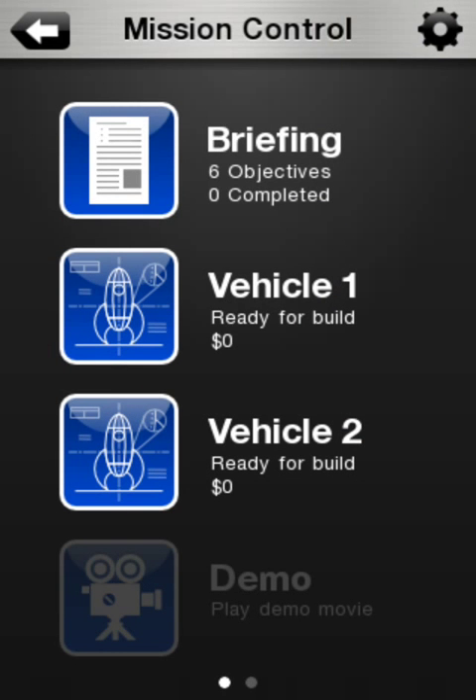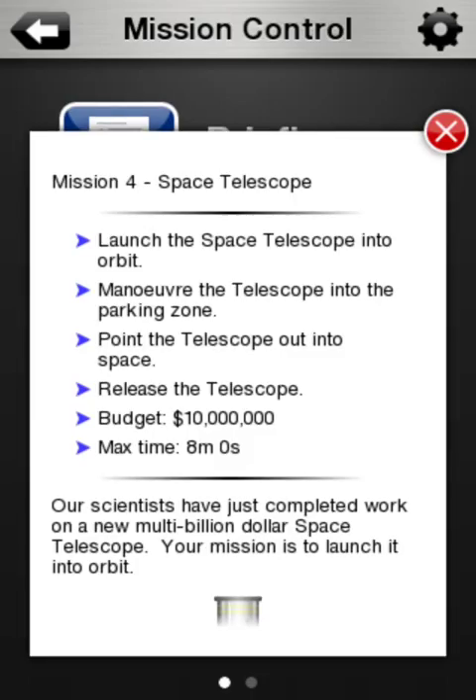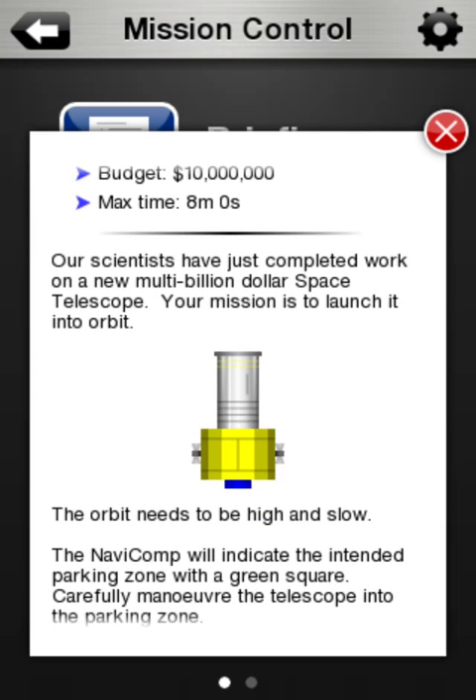We click on this, and as we usually do, we'll tap on the briefing and read. So Mission 4, Space Telescope: launch the Space Telescope into orbit, maneuver the telescope into the parking zone, point the telescope out into space and release the telescope. Budget 10 million, max time 8 minutes.